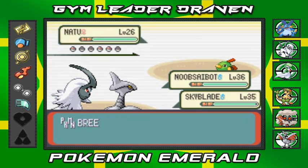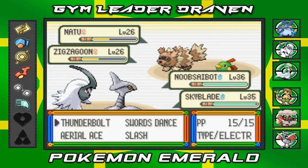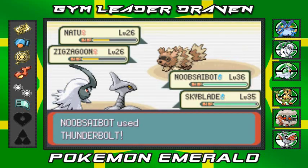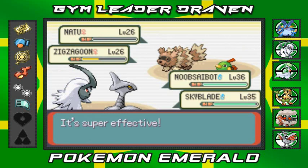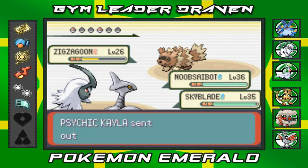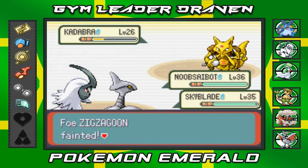Let's go ahead and use Air Cutter — it won't make anybody faint but will take a chunk out. Noob Saibot with a Thunderbolt attack. That's a good sound right there. Everybody's getting experience points. Skyblade with Air Cutter — nearly takes out the Kadabra. Zigzagoon is gone. More levels, more experience points. Going full attack on this guy. Kadabra had no chance whatsoever.